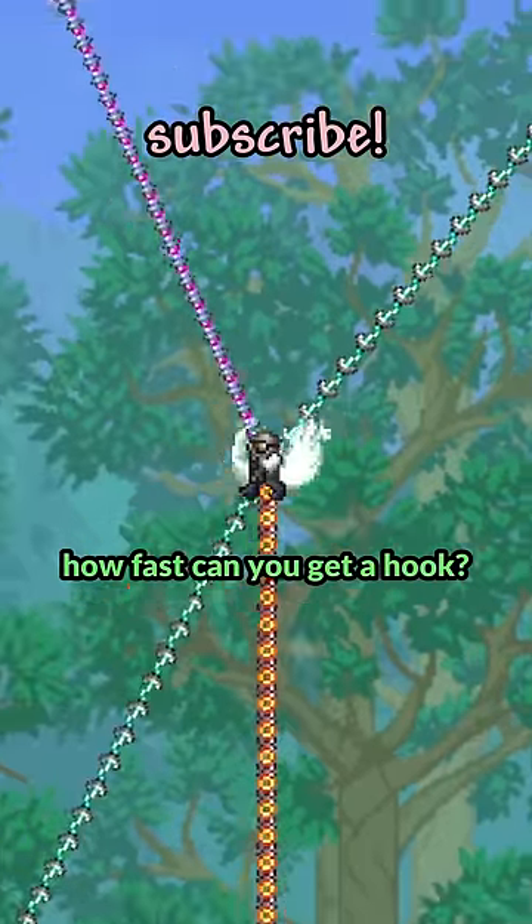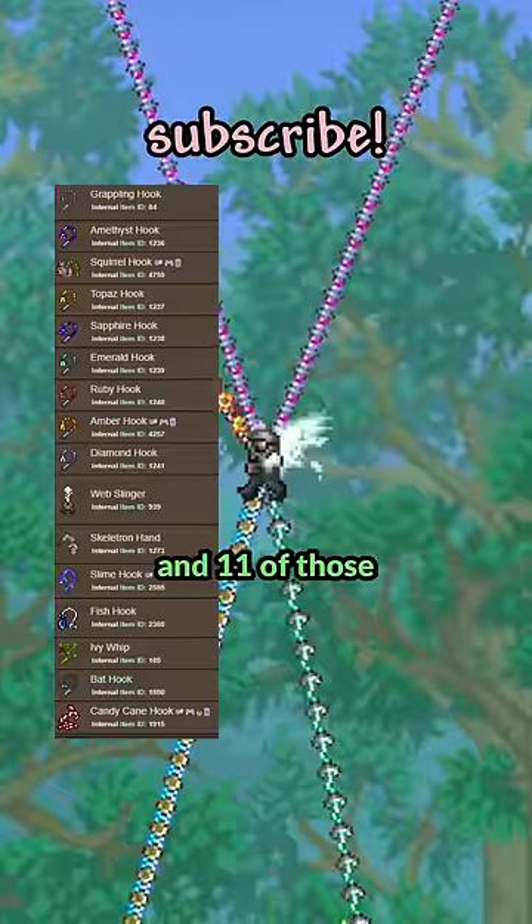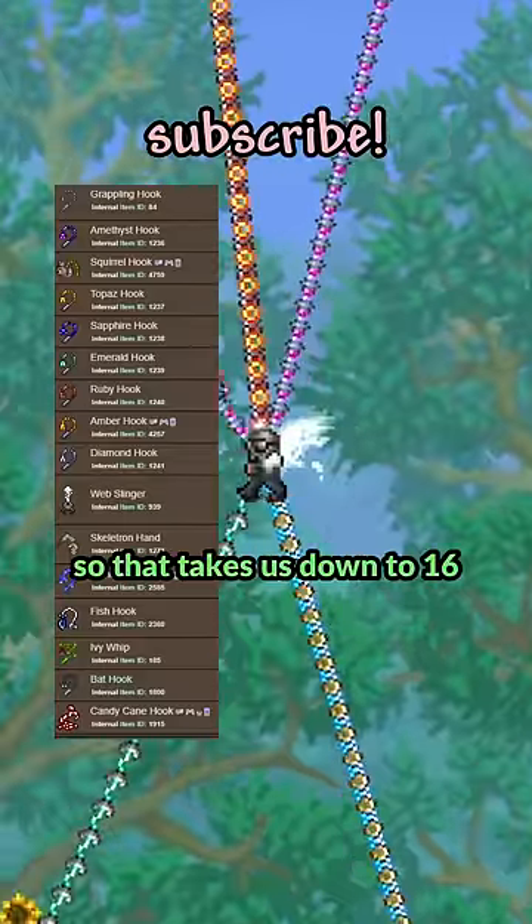Pointless Terraria question: how fast can you get a hook? Well, there's only 27 hooks, so our options are very limited, and 11 of those are only in hard mode, so that takes us down to 16.